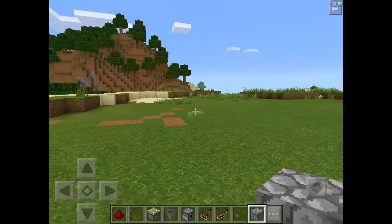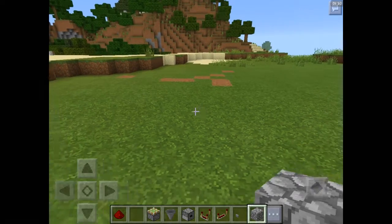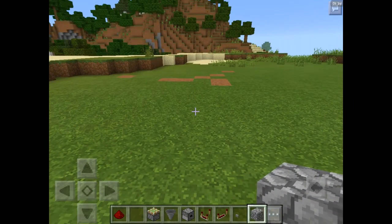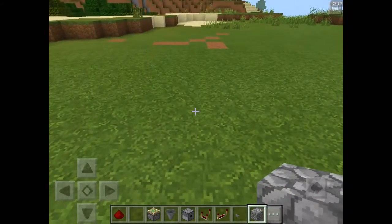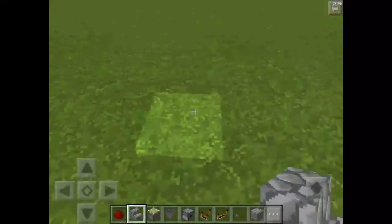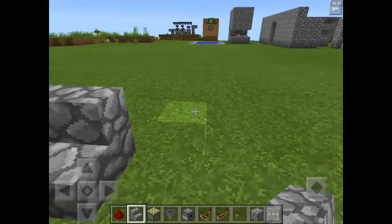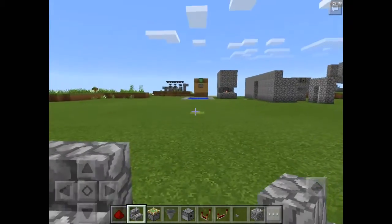What you guys need is blocks of your choice to build with. Whatever block you choose, you need to have a matching staircase for it — so like wood planks, quartz, cobblestone, or brick. Just make sure it has a matching staircase. I'm going to use cobblestone as always in my tutorials. Go ahead and grab your stairs and place them where you want, because this is going to be your wall — this is where it's going to be hidden, and it's going to come out here. Just make sure you have a space where you want to come out.